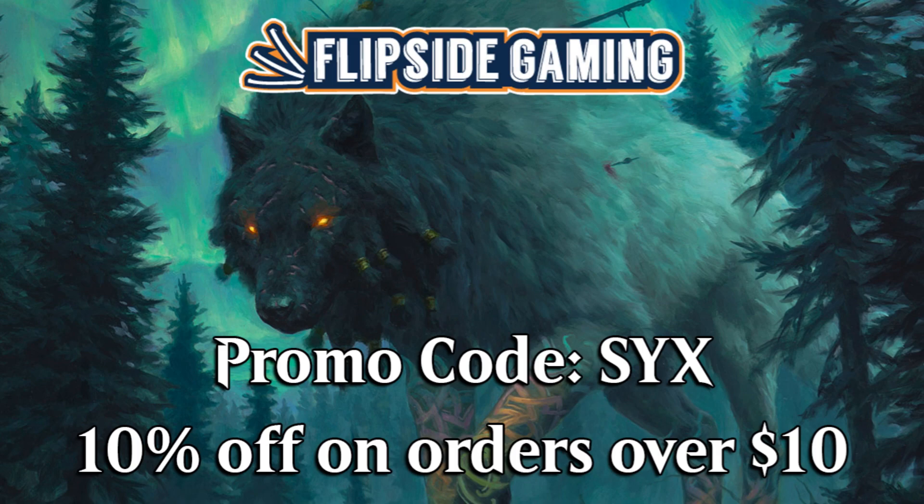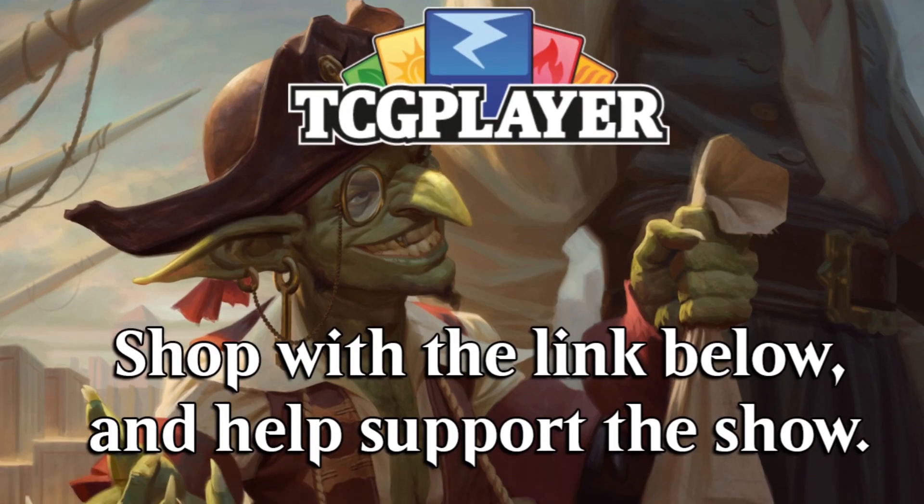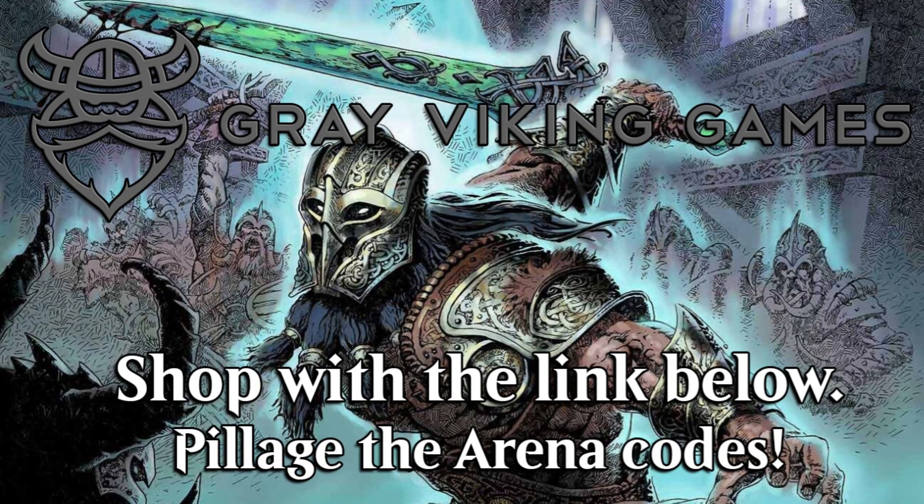Be sure to go to flipsidegaming.com and use promo code 6 for 10% off on orders over $10. Do the same with the Grizzly Gentleman for 10% off at checkout on your fantastic beard products. You could also shop via the TCG Player affiliate link in the description below to help support the show, or go to Gray Viking Games with the affiliate link below to pillage some sweet arena codes.